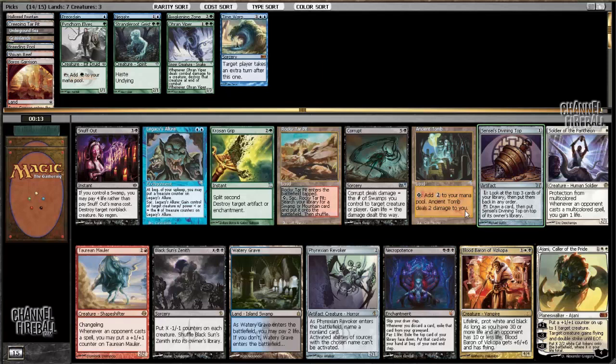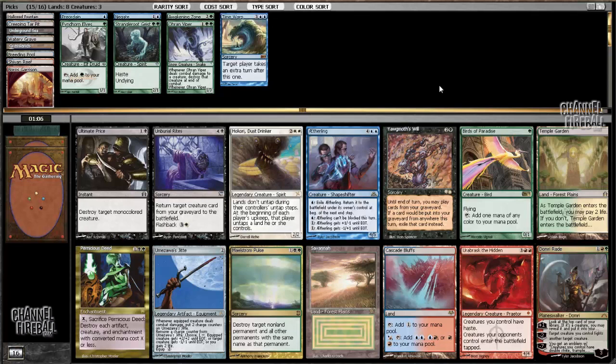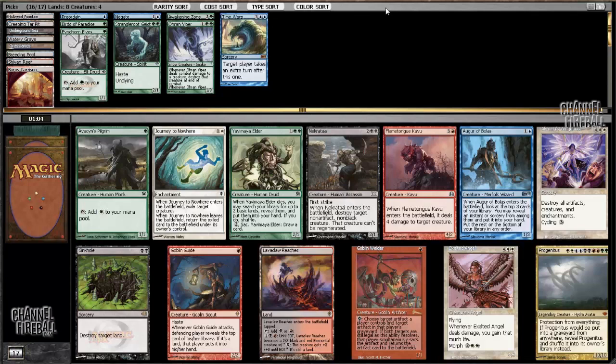This pack is pretty poor; there's not a good card for me to take. So I'm either going to take Rocky Tar Pit or Watery Grave. I don't like Ancient Tomb that much in slower decks. I'm just going to take the Watery Grave — it's a pretty close pick, but I'm definitely unhappy with the pack. Whereas this next pack has a lot more powerful cards. Because of how late the Putrefy came around in the first pack, I think I'm very likely to wheel Pretentious Steed or Maelstrom Pulse. I'm just going to take Birds of Paradise. Aetherwing and Jitte are also potential picks, but I prefer Birds.